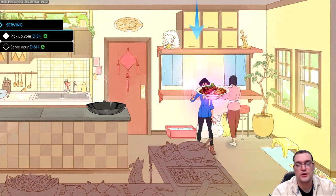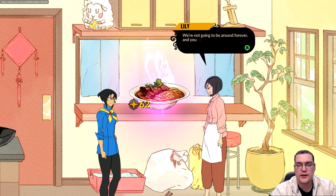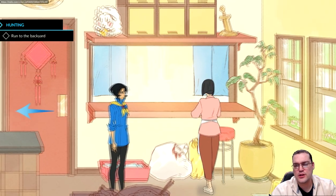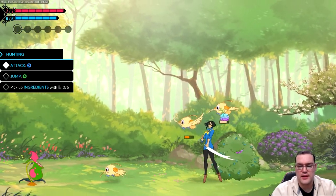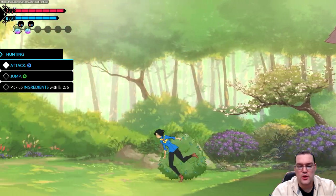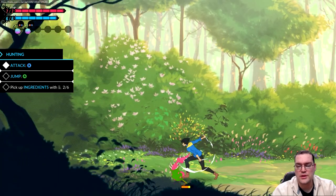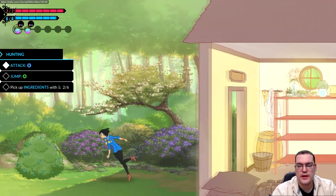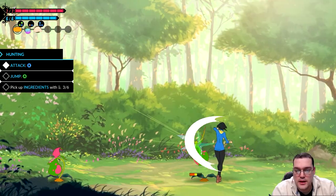We pick it up, serve it, and it looks delicious. Now Mina wants to join the Battle Chef Brigade, but her parents don't want her to leave — they think it's too dangerous. So her mom tells her there's a customer who wants a dish and he's a harder-to-please customer. She says go out, gather some ingredients, and cook it up.